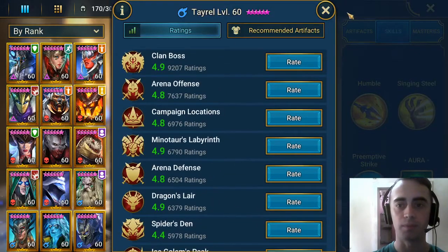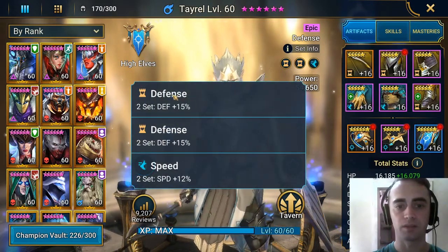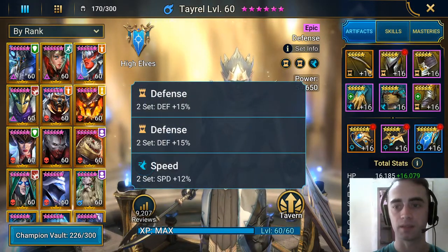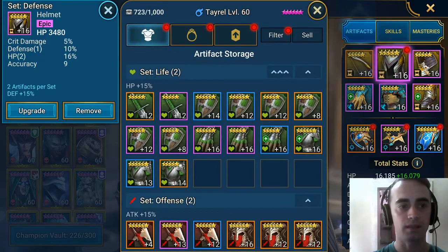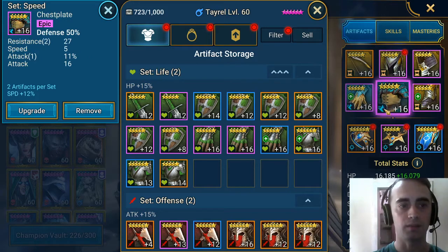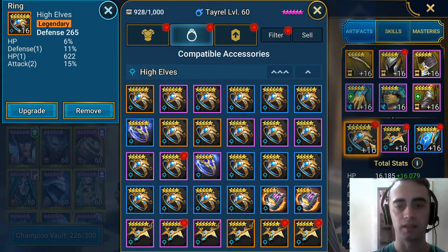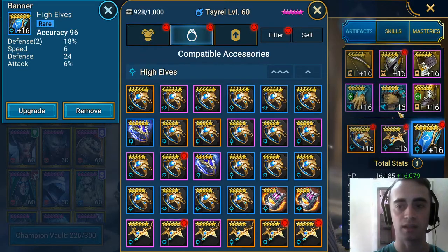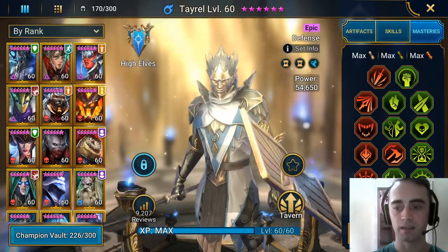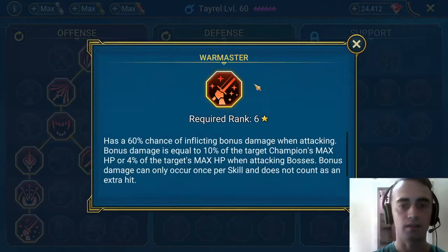I've got two defense sets and one speed set on him at the moment. The artifacts are: crit rate on gloves, defense on the chest, and speed on boots. Jewelry provides defense, good damage, and accuracy.